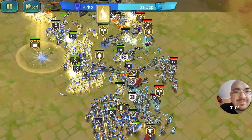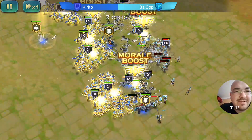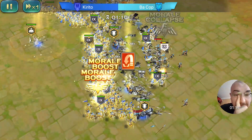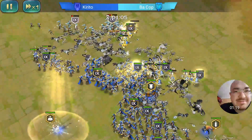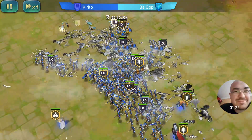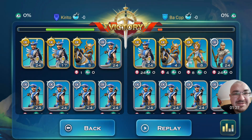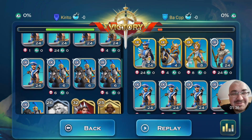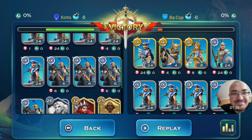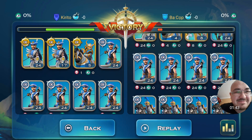The enemy heroes were also not very well arranged. The morale boost chain just kills it — when human troops start going into morale boost chains, it ends very fast. I was expecting it to last a little longer, but it was very fast. Good job, Kirito — you done it.